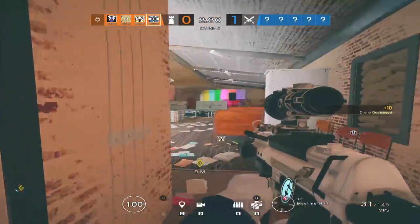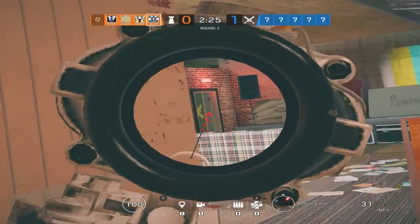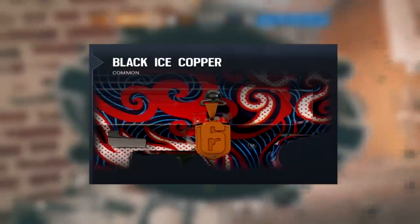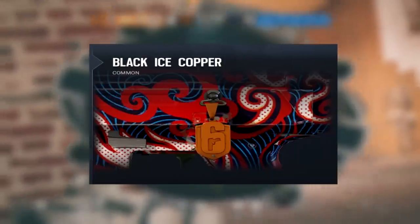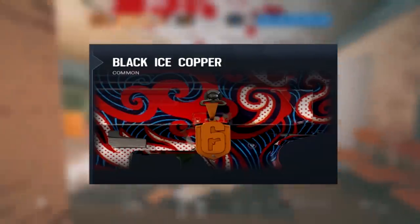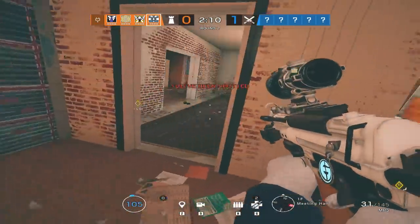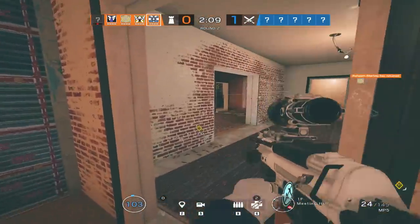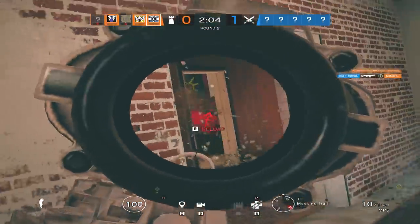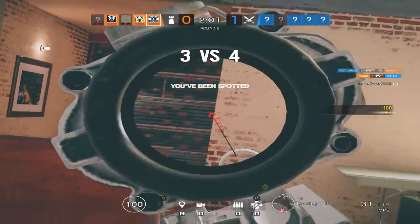Coming in at number 7, we have the Year One Season One Black Ice Diamond Charm. This thing is so rare I couldn't even find an image for it. If you were playing back in Year One Season One during the Black Ice season — when Buck and Frost came out — and you made it to Diamond and got the charm, you are pretty lucky, because that is one of the rarest items in Rainbow Six Siege.